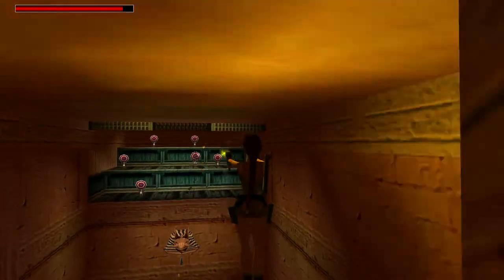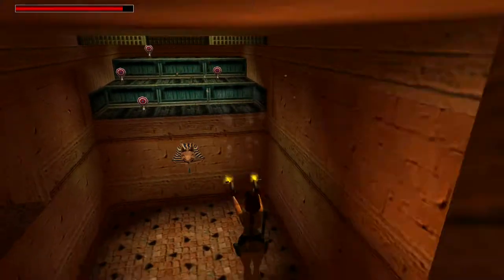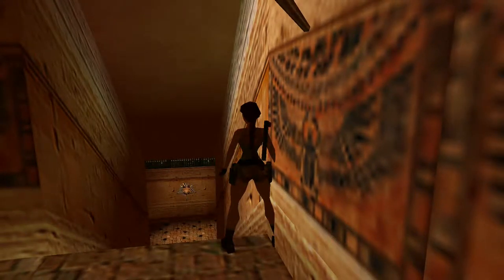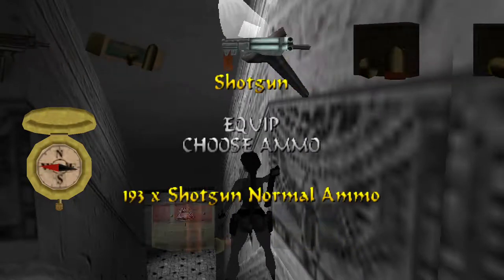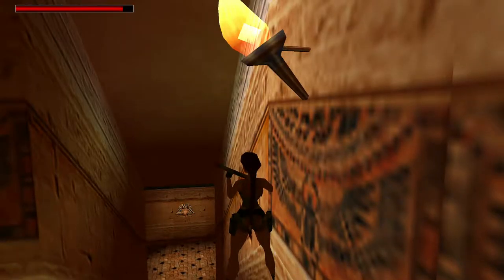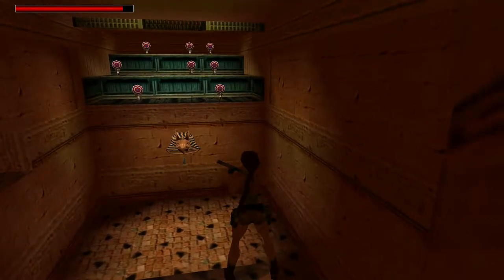I think I'm wasting tons of ammo with this, and I'm not being able to destroy that one! This must be another way to do it — this doesn't seem to be the right one. Maybe a shotgun with the widespread? Let's try the shotgun with the widespread! Need to choose ammo — wide shot! Not the widespread — let's try this one. Maybe we can hit two or three targets at once. It's not really helping.